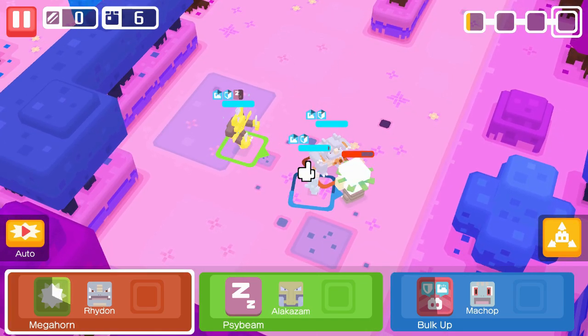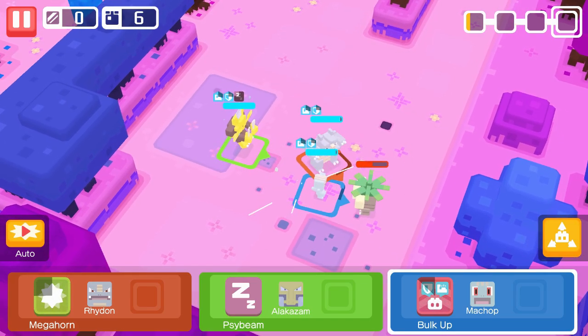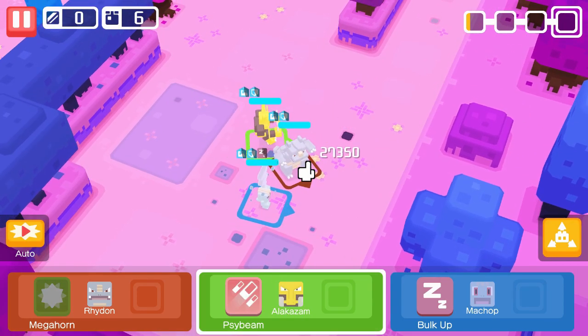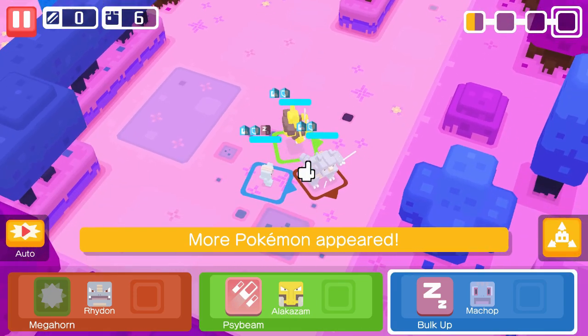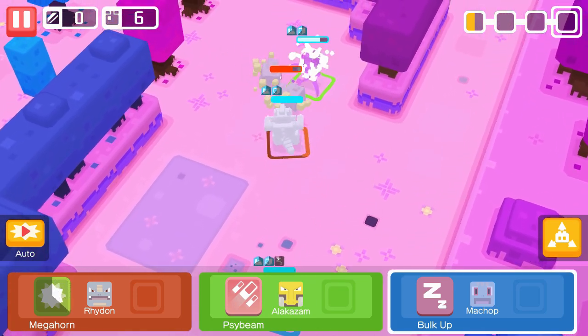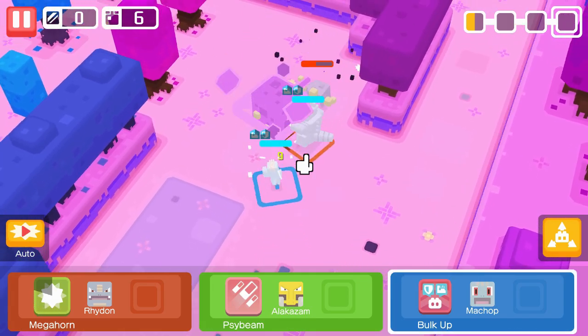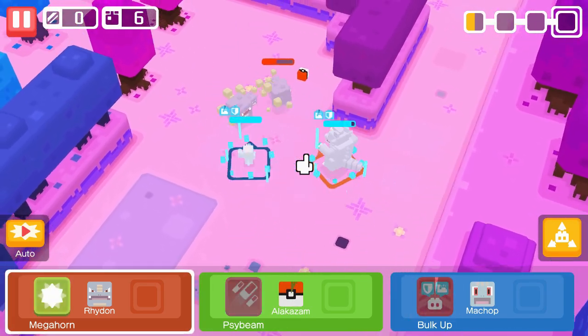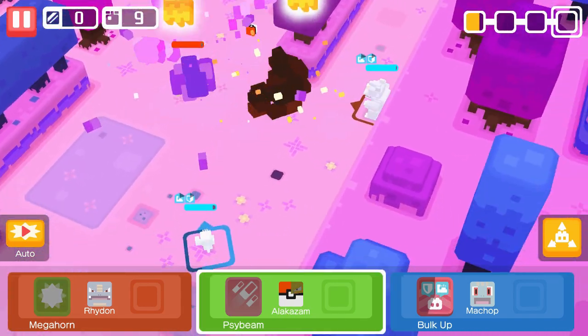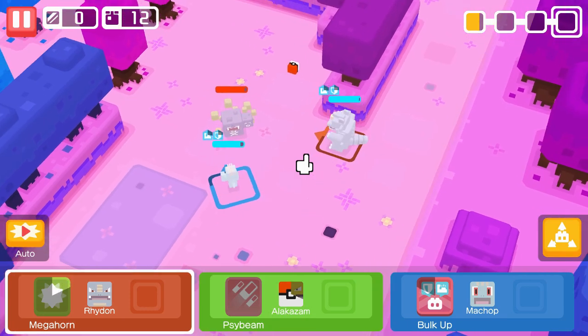The reach on Megahorn is like the same as Dynamic Punch, but Megahorn does a lot more damage. Megahorn kind of holds up its name - like Megahorn sounds like a really good move, so I would assume that it would be. Okay, Alakazam just got destroyed. That would have one-shot him as well - that would have been cool.